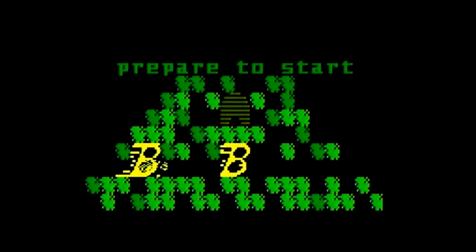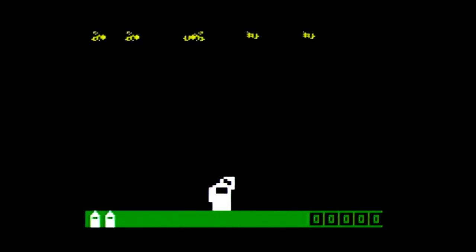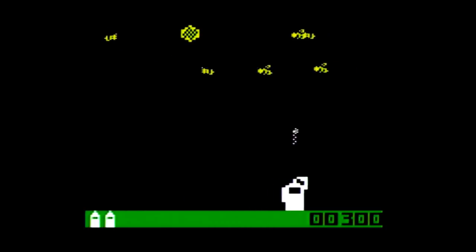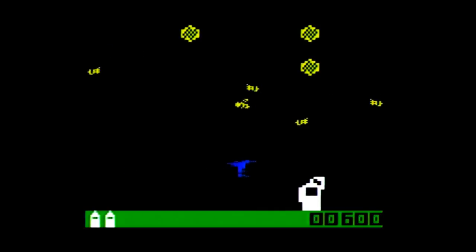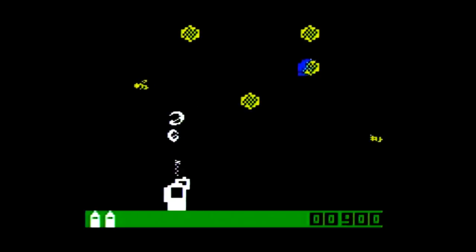Little buzz bombers keep barreling down towards your spray can. Blast one with the spray — that sends them into a tailspin. Now you've got a honeycomb and a hundred points, but keep moving: moment by moment your spray can is being hemmed in by flowers. Make every shot count. You can hit two bees with one shot, but the buzz bombers have other tricks up their little bee sleeves.